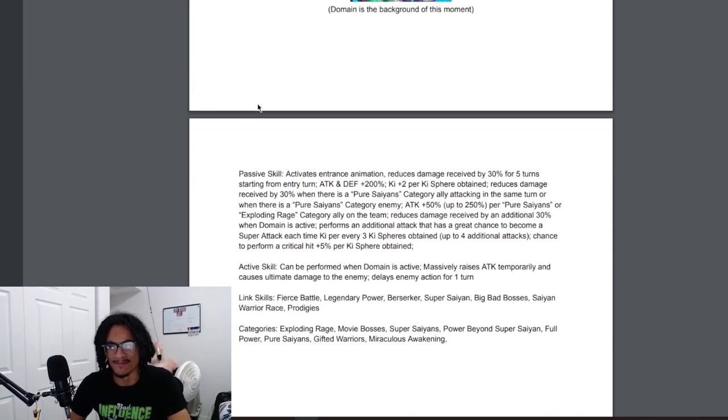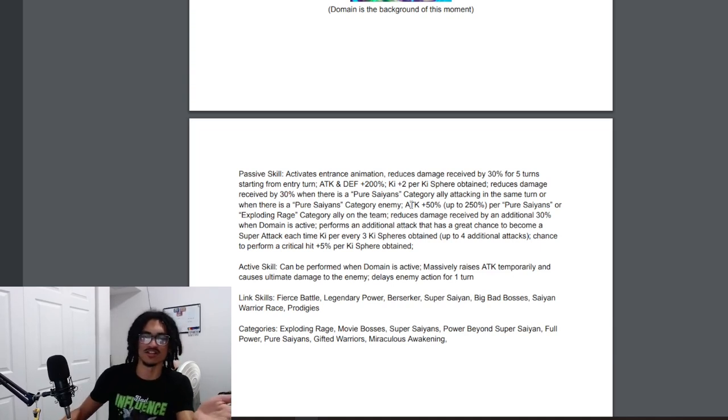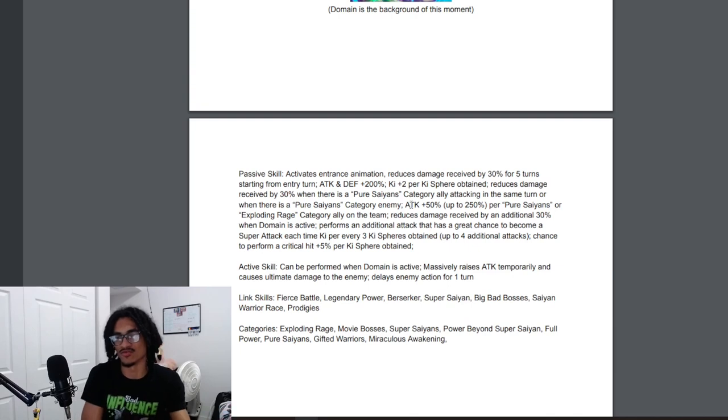I think that's about it — I like the card. My only thing is there isn't enough stats, but the damage reduction is supposed to cover that — I see exactly where Sam is going with it. This card is definitely going to carry off its damage: 250% attack, 200% attack and defense, two rainbow ki spheres obtained, up to 60% damage reduction, and once you hit the domain turn you go back to 60% again — launching up to four additional attacks all with a 70% chance to become a super attack — as well as crit chance per ki sphere obtained.